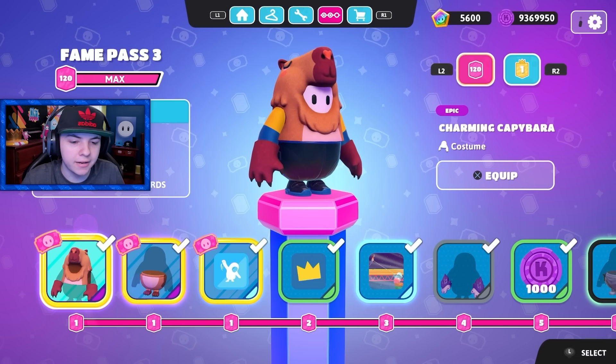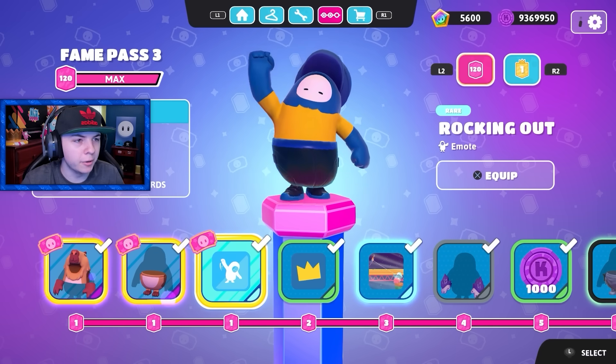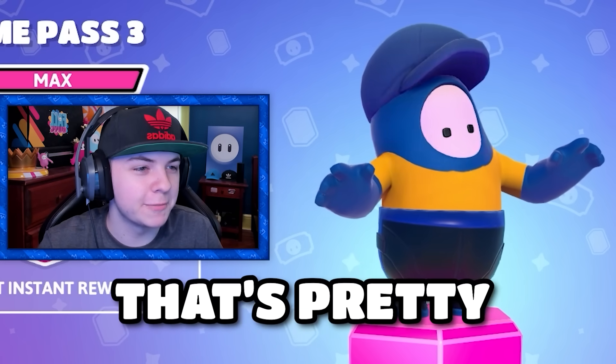Let's check out all the new items. So the first one is obviously the capybara. I'm probably gonna wear this a lot for the next couple weeks. Then we got an emote. I actually like that, that's pretty cool.